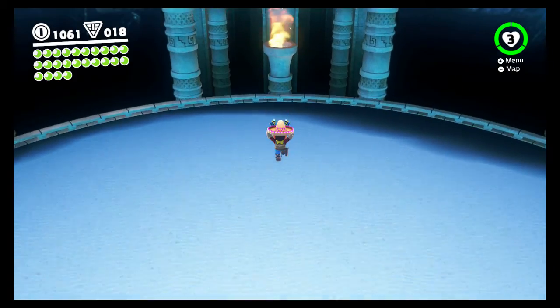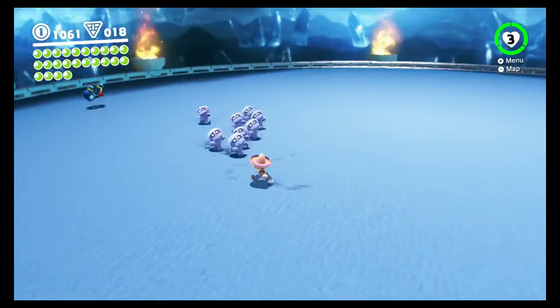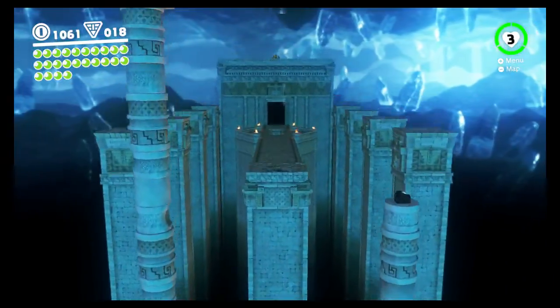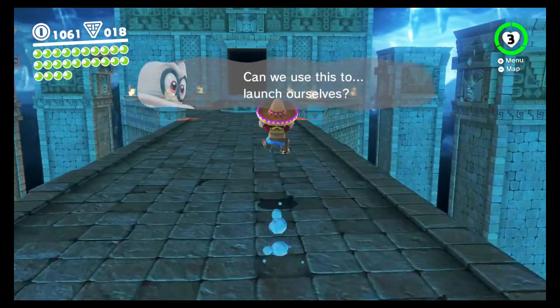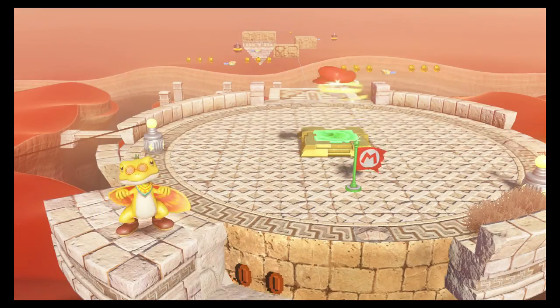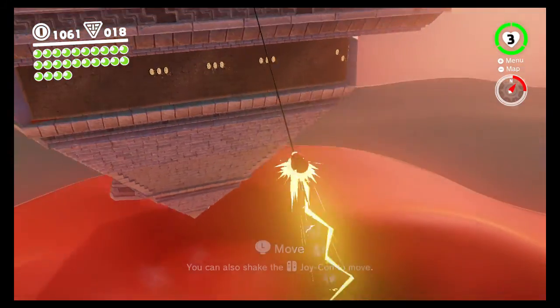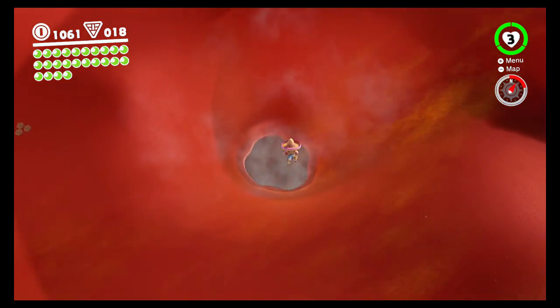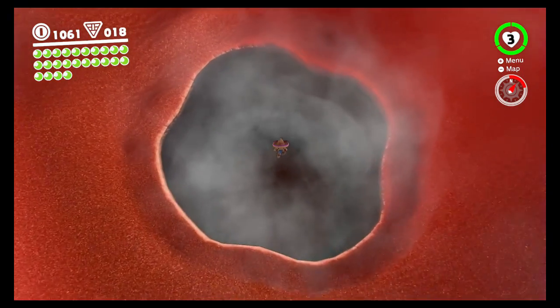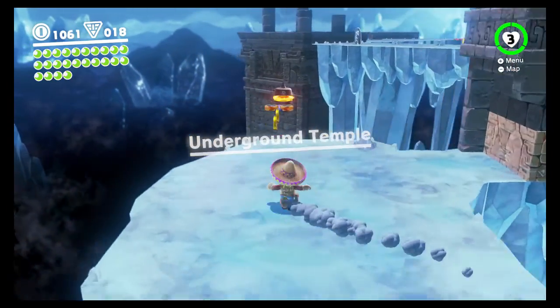I jumped in the wrong hole, but I guess we can explore this. I don't actually know what to do here, I'm going to look at that later. Let's head back up here — I went into the wrong hole. The right one's over there. One thing about this game that's kind of cool is that there's no fall damage, which is very interesting for a Mario game.